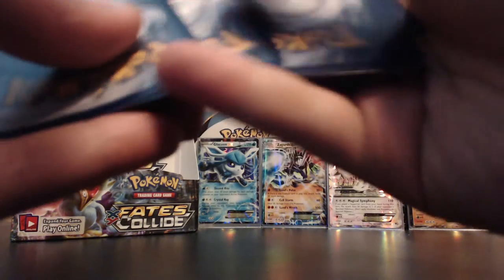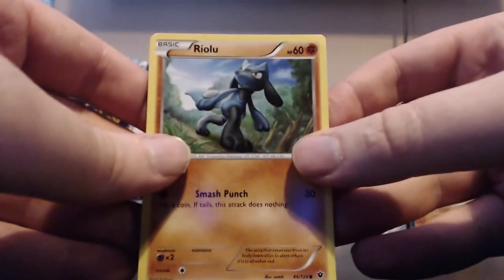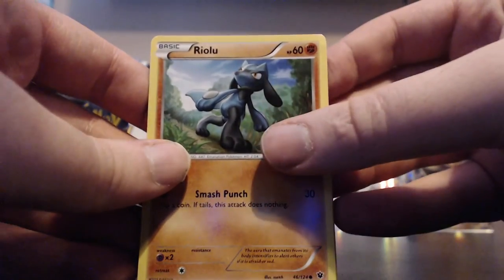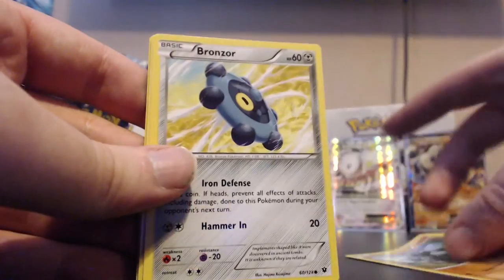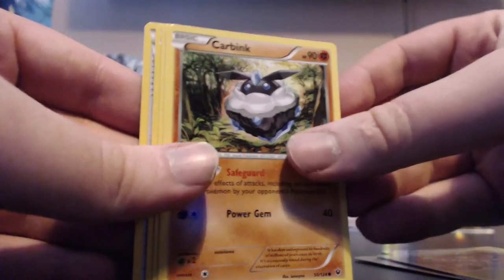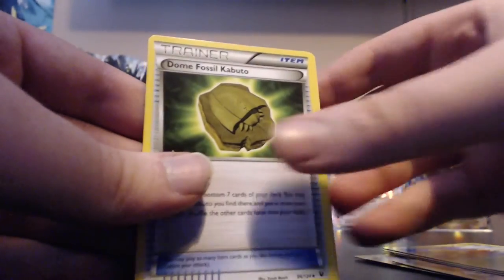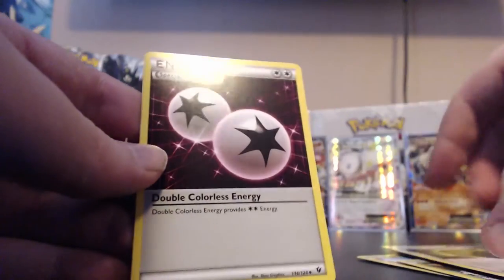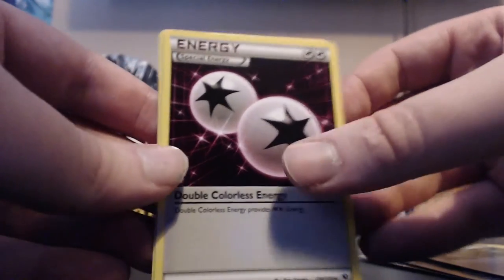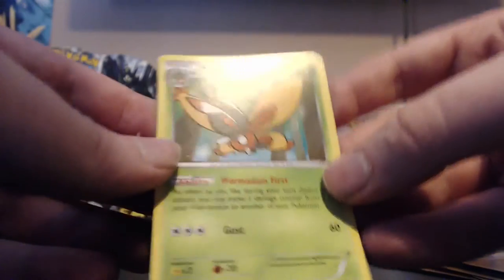We're yet to get an EX out of this side of the box, so I'm hoping that means later on in the final moments we'll get a nice EX, maybe a full art. Pack: Riolu, Bronzor, Dedenne, Koffing, Fennekin, Shuckle, Dome Fossil Kabuto, Double Colorless Energy. Our reverse is a Gothita and our rare is a Muffin - so we've got two of those now.